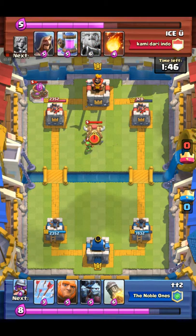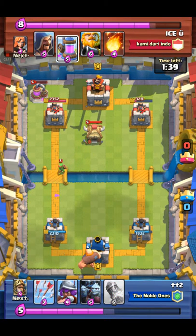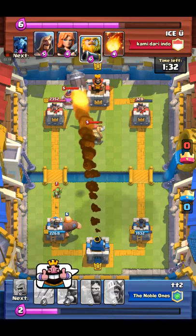At this point he revealed the Goblin Hut, and that gave me confidence because his raiders are level 5 while all mine are level 6. At this point I still did not know that he had the Royal Giant. So when he played that second Elixir Pump, I Rocketed it.